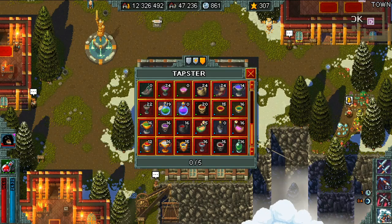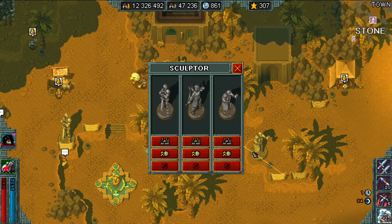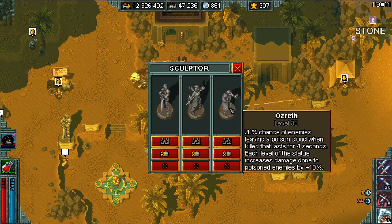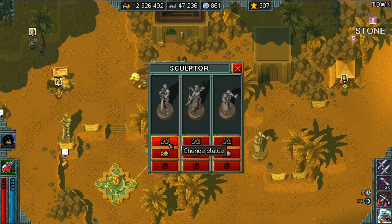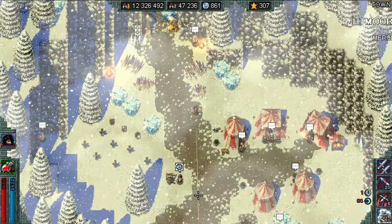The honorable mention is statues. I said guild bonuses are key to the game, but statues are arguably just as key in a different way — they're basically overpowered. Statues give you so much damage that they let you cruise through the game, and the more you level them up the bonuses compound and just keep getting greater and greater.